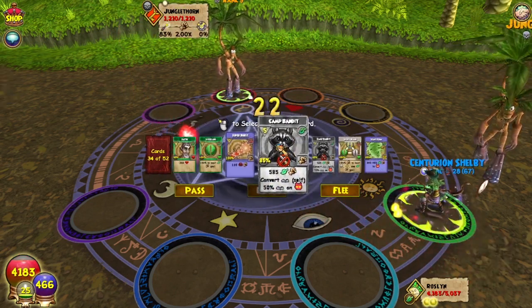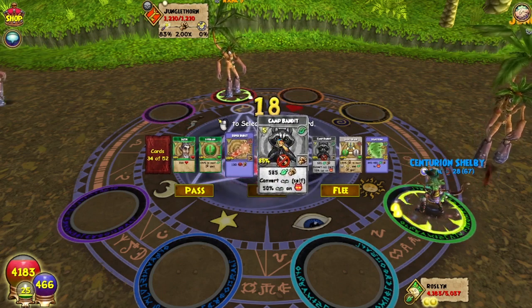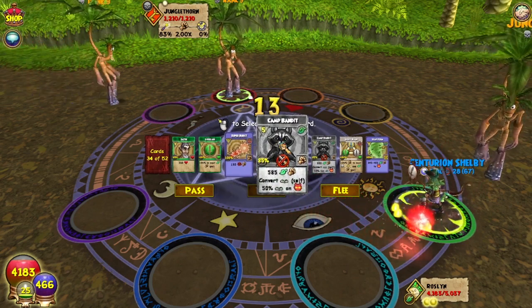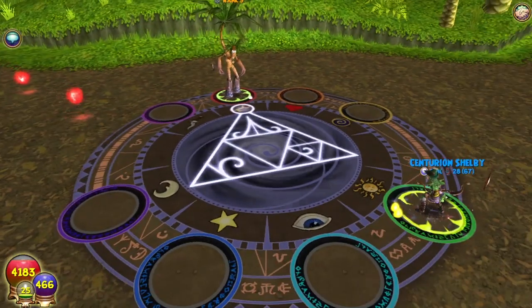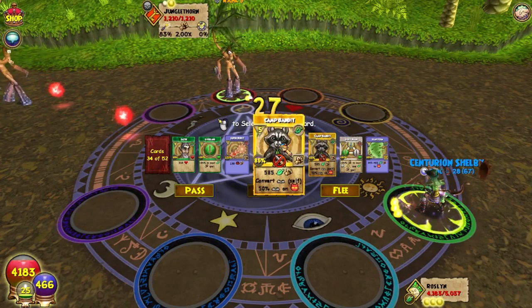So with her highest Sun Enchant spell, that turns Camp Bandit into 585 damage and converting the trap. It looks like it says 50% trap on it, but what they mean is half damage. In that regard, she mostly solos. So yeah, that kind of backfired — I chose the wrong path.